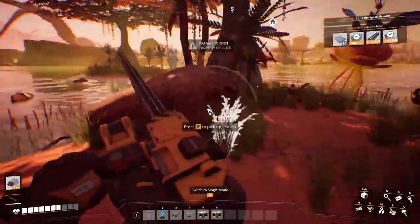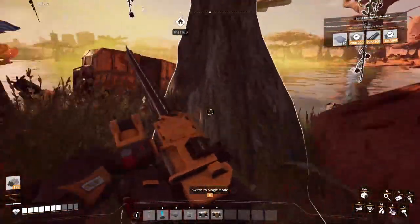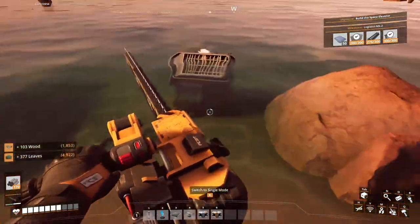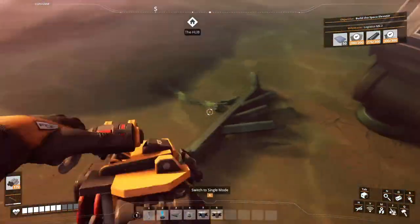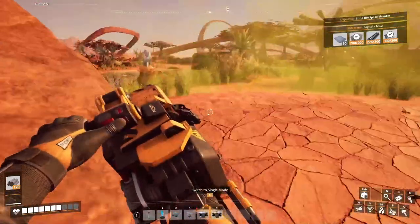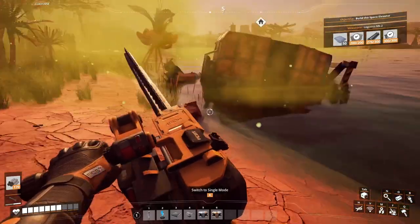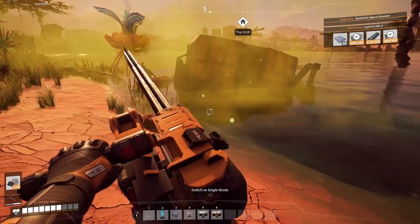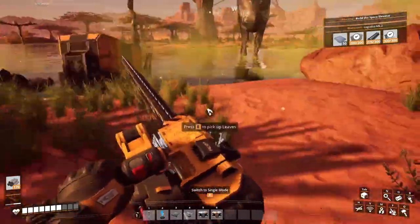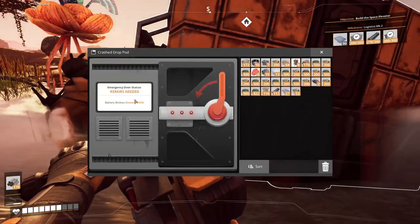We are being attacked by the spore spitter — how should I call that? The place is cleared, that's good. It's just the wood. Oh, everything is full of spores. I do not have more space in the inventory. I want to check this thing — okay, repairs needed, needs electricity.